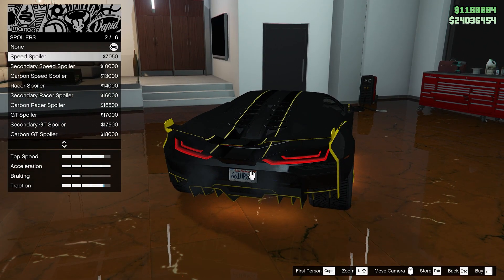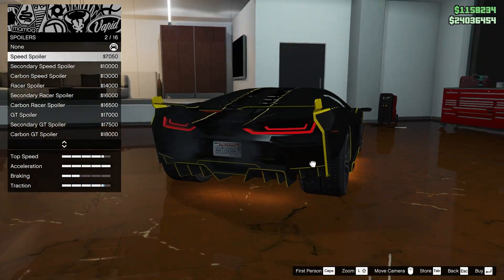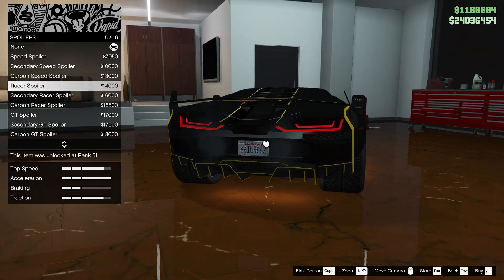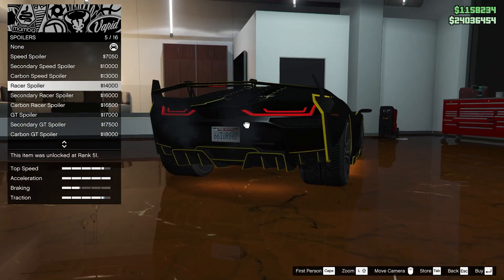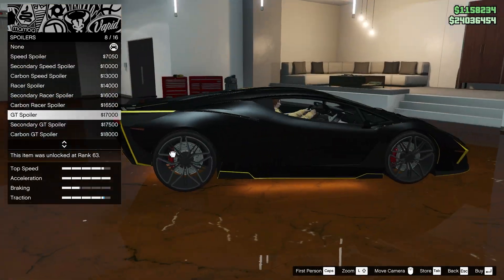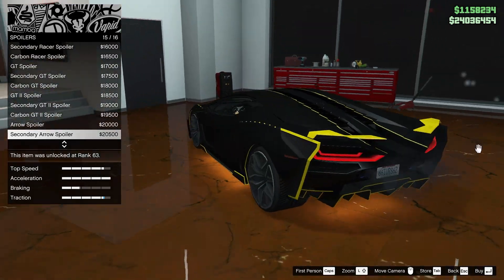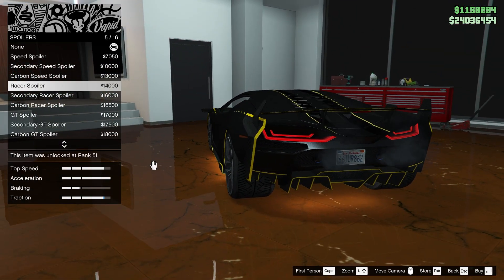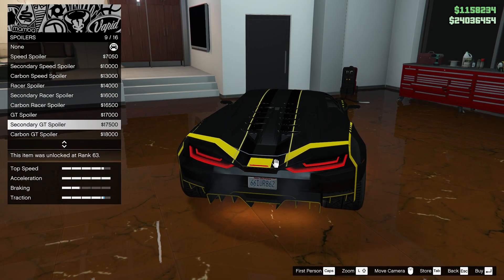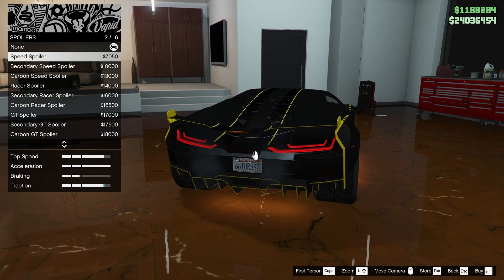We'll do a final checkup a bit later, but onto the spoiler. I feel like this car does have an active wing — I haven't taken it for a drive yet though. Speed one with a light there too — that's pretty cool. Carbon Speed one. Racer — kind of nice, mounted on the side there too. GT one — that's really low. GT two. Arrow ones — that's kind of crazy. I think I was expecting one that could be a little bit bigger. Not too huge a fan of these ones. Probably gonna go with the Speed spoiler — I think that's pretty sick.